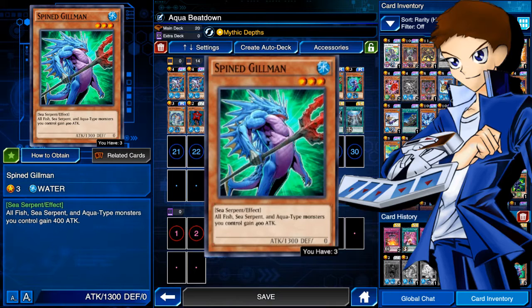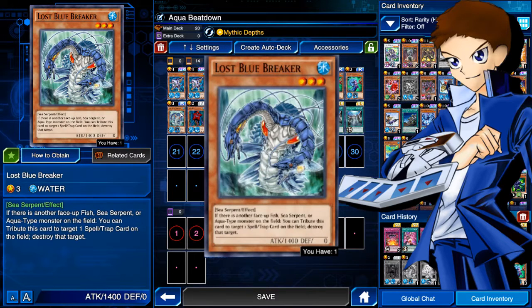After Gillman, we have Lost Blue Breaker. If there's another face-up fish, sea serpent, or aqua-type monster on the field, you can tribute this card to target one spell or trap on the field and destroy it — it doesn't have to be set, it can be face-up too. I have him in here just to keep popping back row. If you don't let your opponent have back row in this game, they're pretty much not going to win — that's not always the case, but most of the time it is.